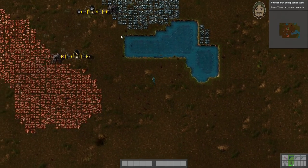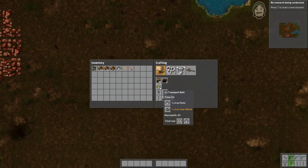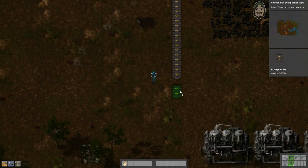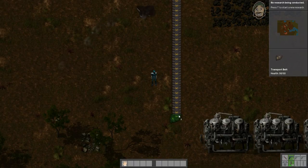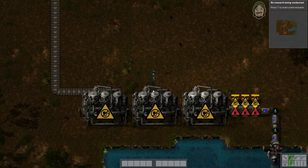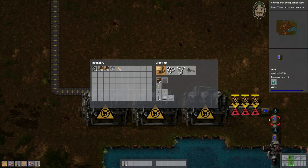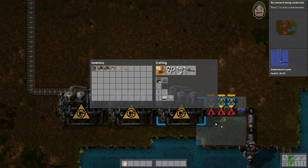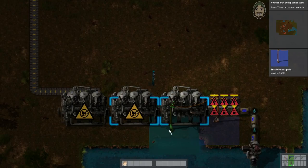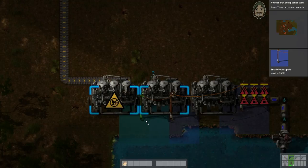Now we need a whole bunch of these transport belt segments. We're going to need at least twice that many, probably three times that many, but that's fine — they don't cost a lot of iron. Those pipes cost a fair amount though. While we're waiting on iron plates, let's go ahead and build some poles, because these machines are waiting for electricity since they're not hooked up to any electricity network. You want to make sure the poles connect to each other.